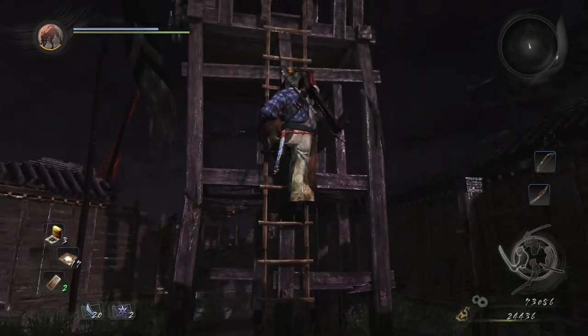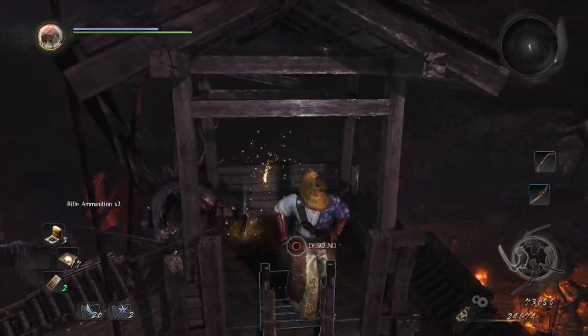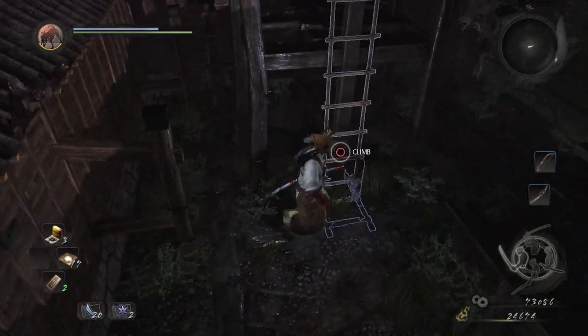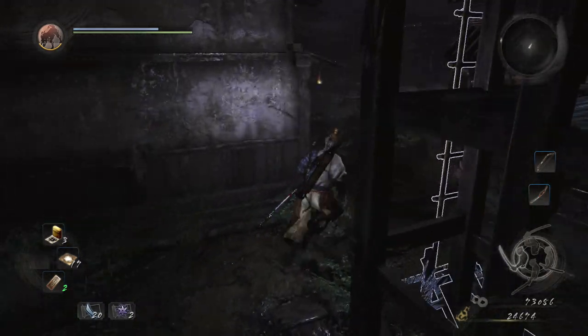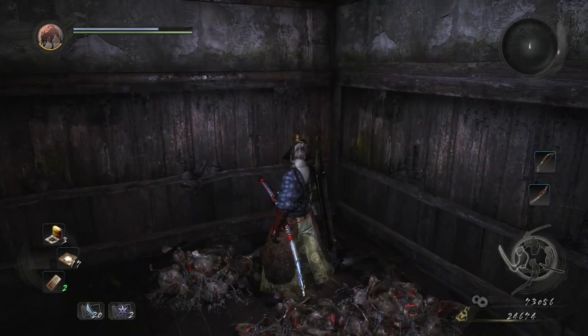In the first main area there's a corpse with some loot on top of the watchtower to our left — pick that up, there's rifle ammunition there. On the other tower there's no loot, but if we go behind it there's a sneaky little kedama, which is our first kedama for this level.